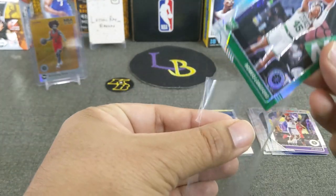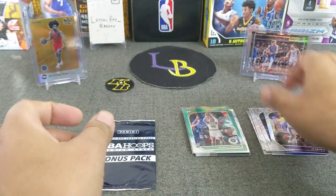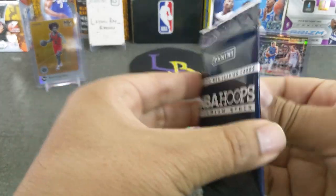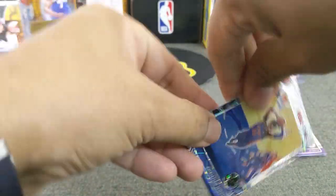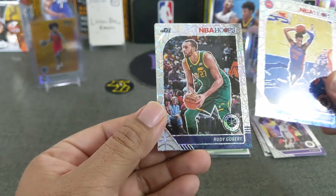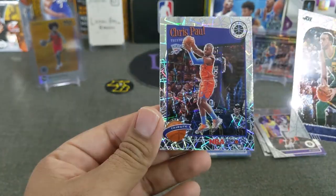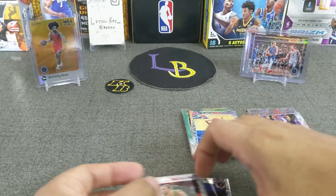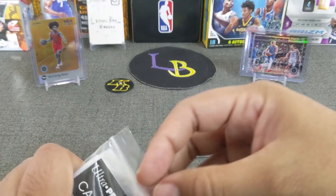I like sleeving any parallel rookies or top rookies - very nice. Let's do the three-card pack and hope to get a laser rookie. Christian Wood - he's been having a pretty good year - no color in here. Jazz, Rudy Gobert. And a Chris Paul tribute. No rookie in that one, so let's go ahead and move on to the next cello.